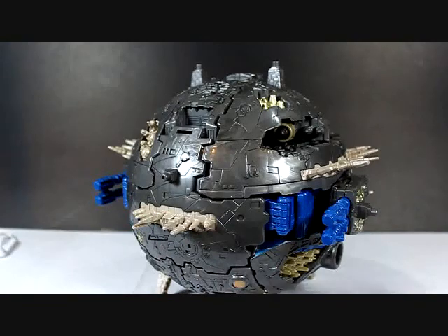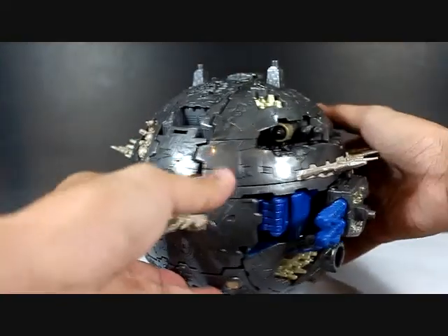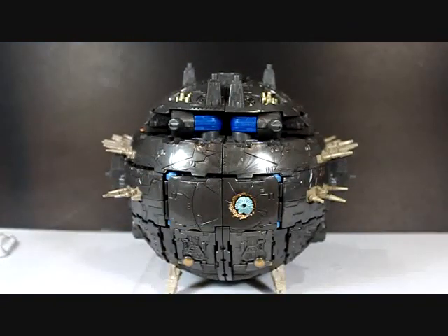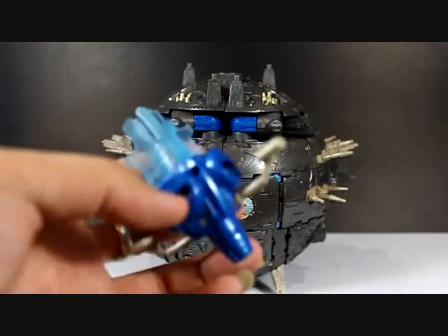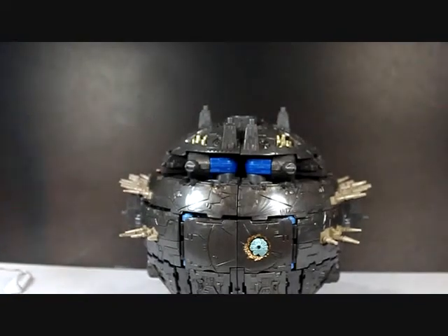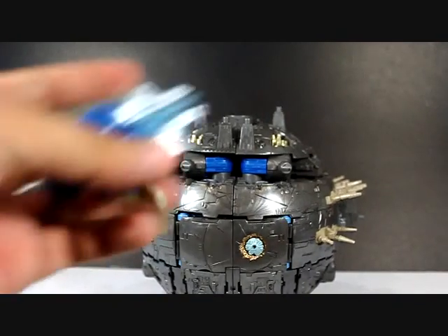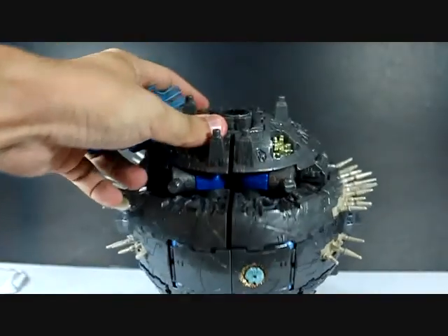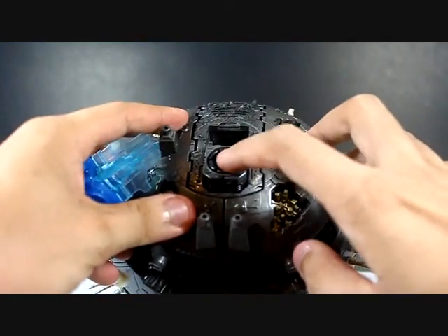And the other one — the biggest of all — is the dual cannon over here. You need to first turn it backwards and activate this with the Omega Lock. You need to insert the Omega Lock on top of the planet onto the hole over here.